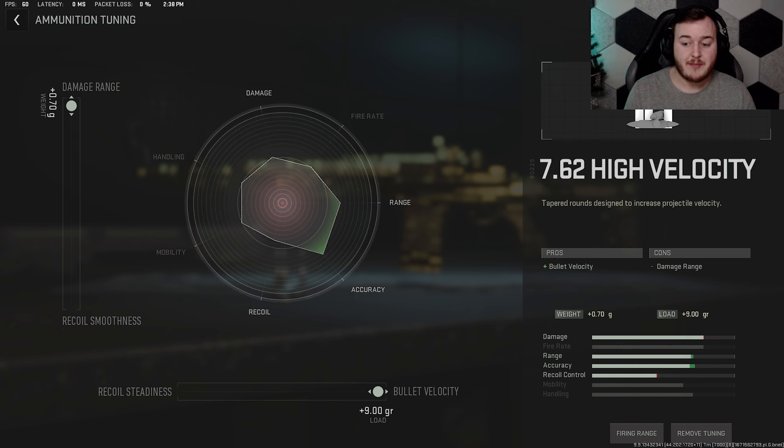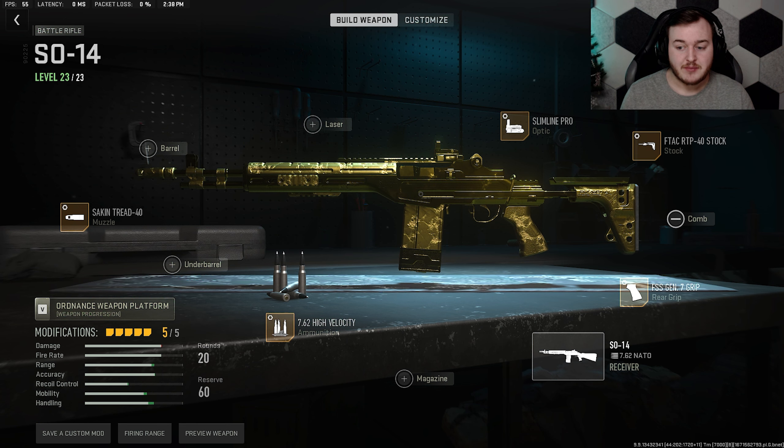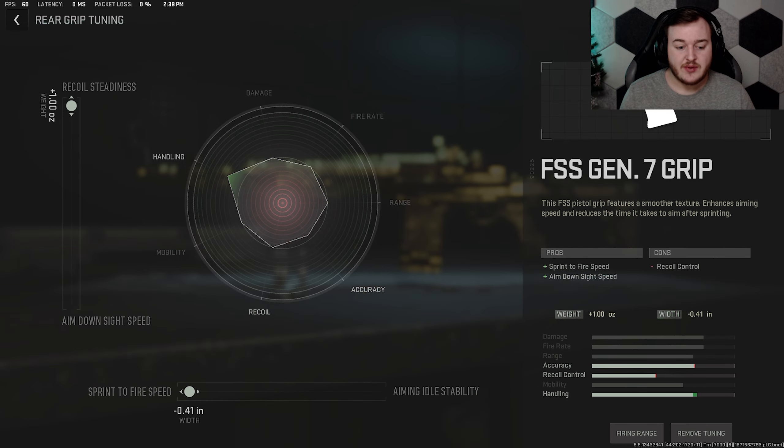For the ammunition we're going to max out the bullet velocity. This helps our bullets travel even faster to targets, so up close, medium, and long range — whoever has the faster bullet velocity is most likely going to win those gun fights. This weapon already has a very fast bullet velocity, and tuning makes it even better. We also max out the damage range at .70 so bullets do a little more damage at longer distances, helping get those two-shot kills.